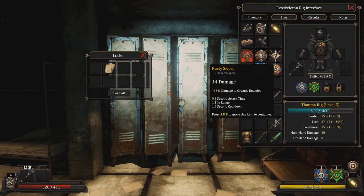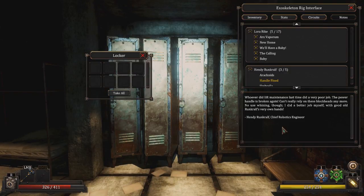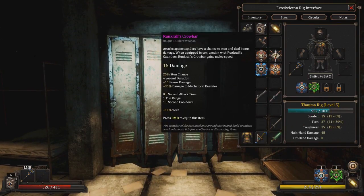Can I use weapons as shields in my offhand to make them have a block chance? Whoever did lift maintenance last time did a very poor job — the power handle is broken again. Can't really rely on these blockheads anymore. No use whining though — I did a better job myself with good old Rudenkrauf's very own hands. Henry Rudenkrauf, Chief Robotics Engineer. So he made the thing that will fix the handle — yeah, he made the handle that will fix the lift, but then apparently died or something because we found his crowbar.